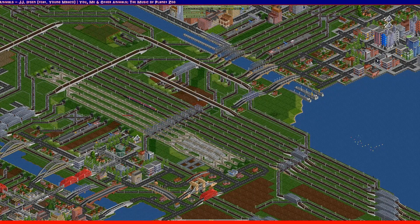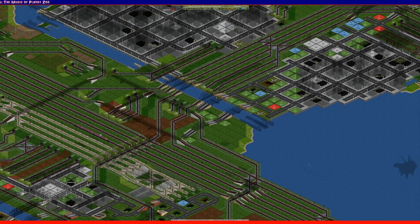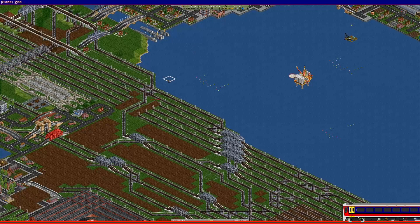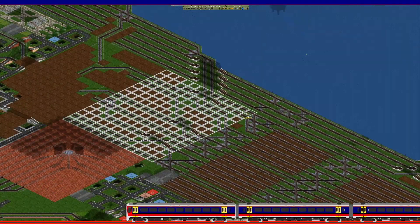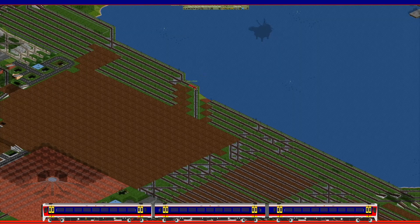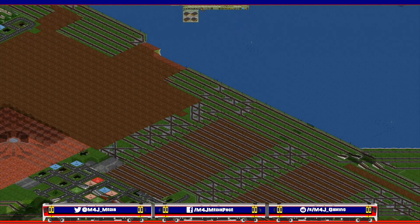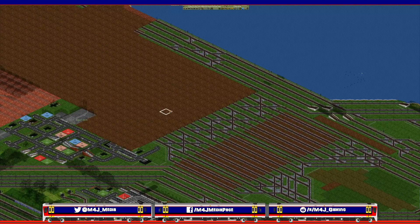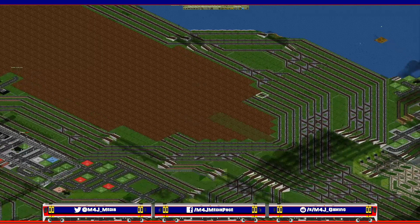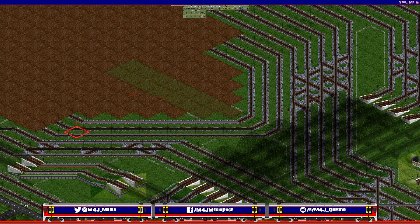We've changed quite a lot of things in and around the northern part of Guard City here, including the high speed lines, the freight, and the main line — the Great Northern and Grand Northern lines have changed slightly. There's quite a few little tweaks throughout all of this, and the freight terminal is completely different now — it looks completely different to how it's looked in the past.